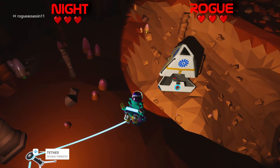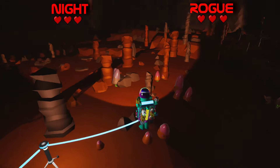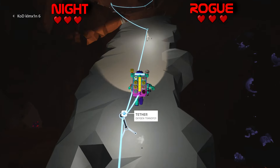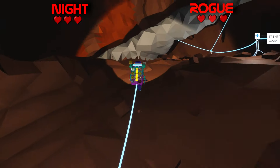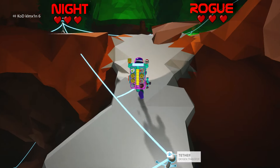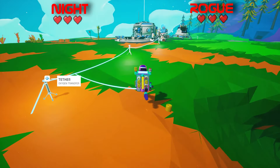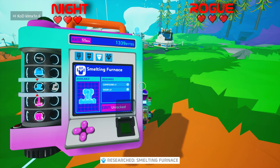I wonder what this one's gonna give us - sulfite or sulfurite or whatever. Nope, just another small research sample. So we got aluminum - the tractor needs aluminum and compound. I'm gonna head back up real quick. I probably should drop all this stuff off. But we're making good time - we're only 20 minutes in and we already have aluminum going. Though we don't have a smelter. Okay, I researched a smelter.